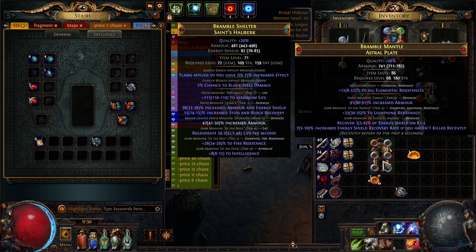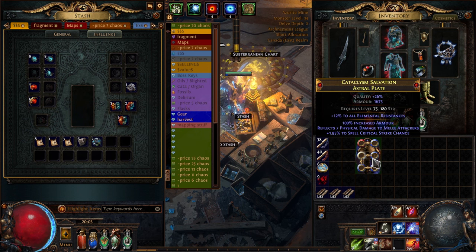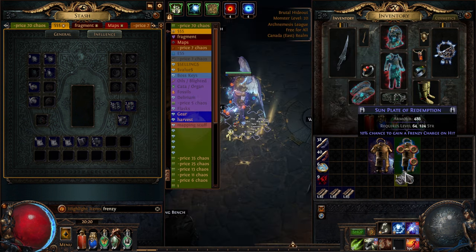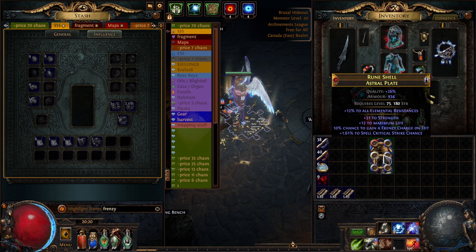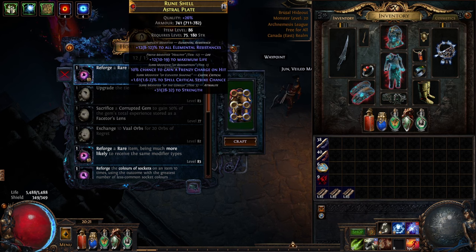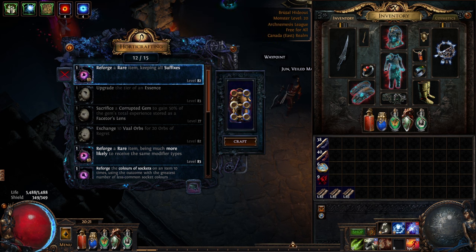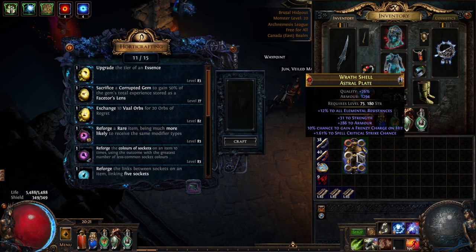As you can see in the clip, we failed our first two Orb of Dominance attempts — it's a 50/50 chance every time, so that's just part of the process. We hit it on our third try. We already rolled the Frenzy Charge on hit with alterations, so we click the Awakener Orb on the Redeemer chest first and click it on the Astral Plate second. We only got a small maximum life roll, so we used the reforge keeping all suffixes from the Harvest bench.